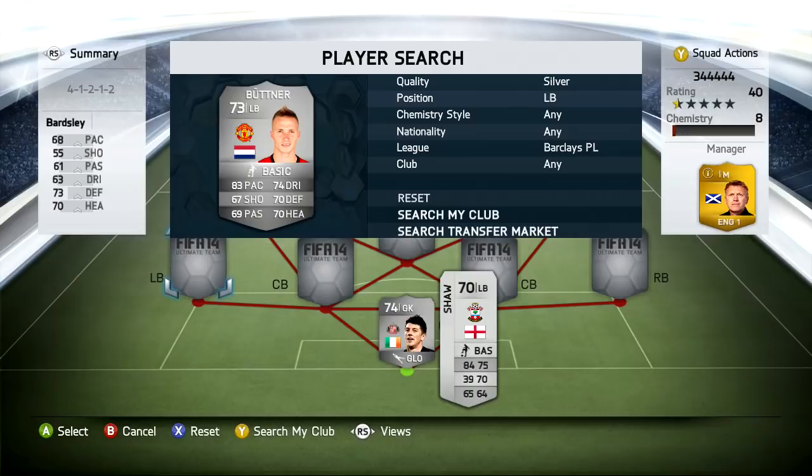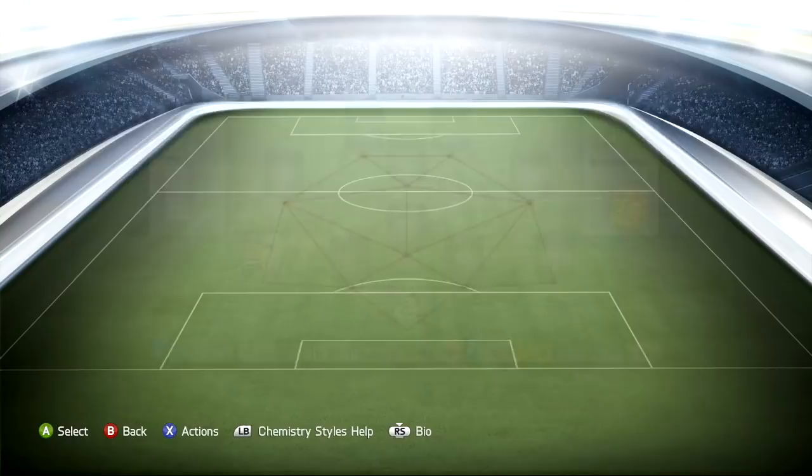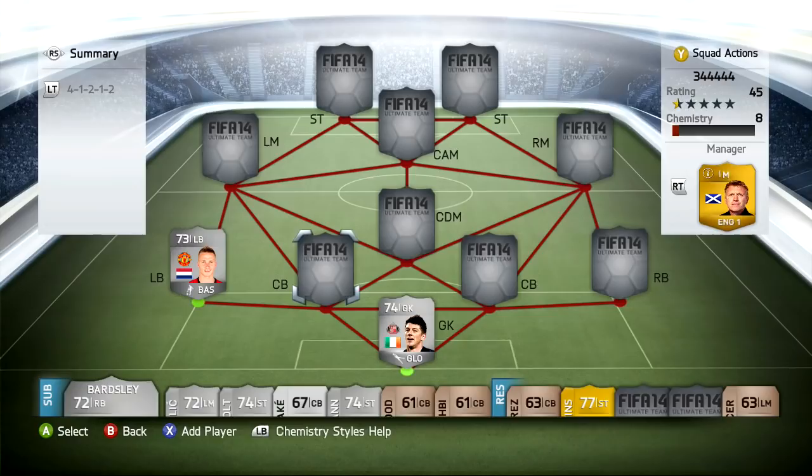At left back we have Alexander Buntner. He's only played one game for me, and that's because I've swapped around with Luke Shaw. That one game — outstanding. He stopped every single attack on the wing. It feels a lot faster than 83 pace, and he's got a decent shot on him as well. I was using Luke Shaw before, but he just felt really slow and sluggish.